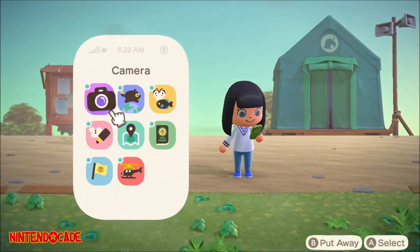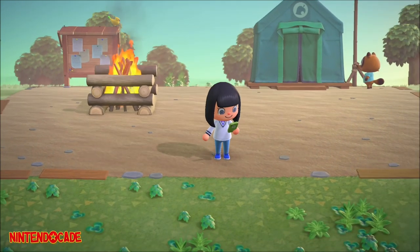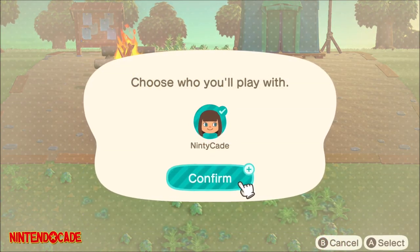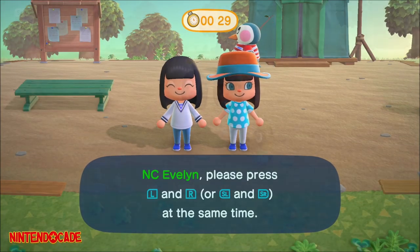You can access Party Play by pulling up the Nook phone menu, select Call Resident, and choose who you will play with. Any other subsequent player that wants to join in must go through the same process outlined here, for up to 4 players total sharing the island.